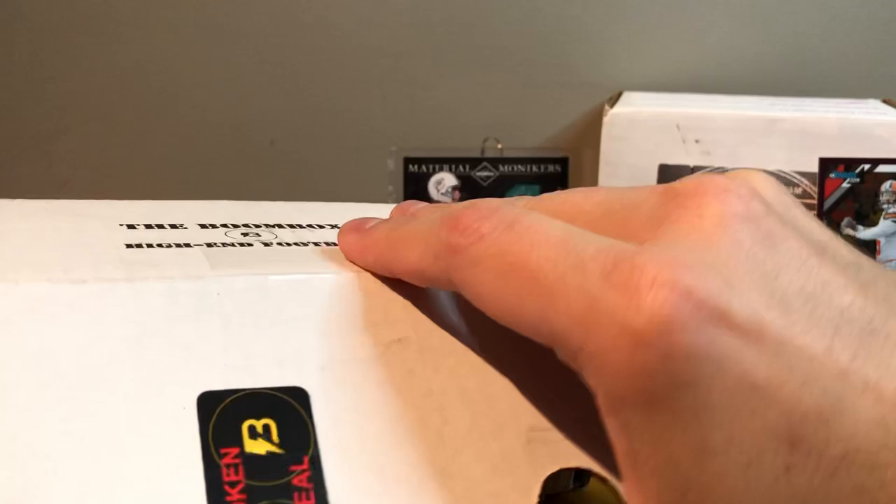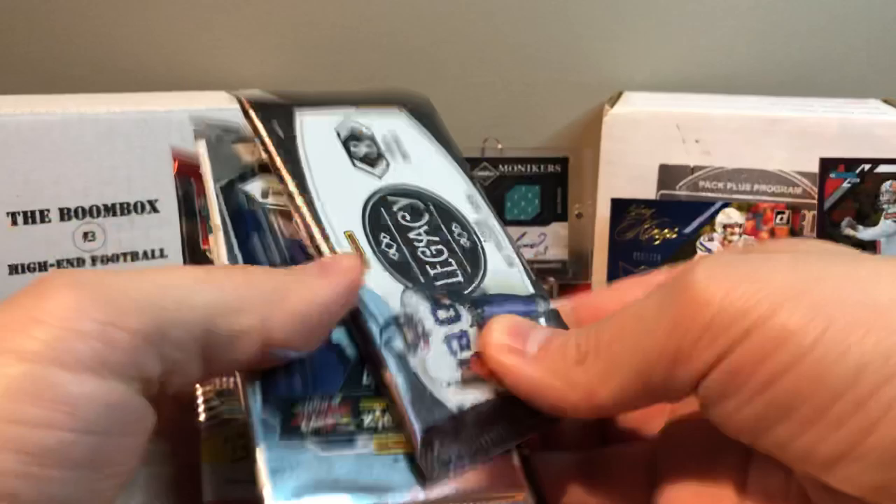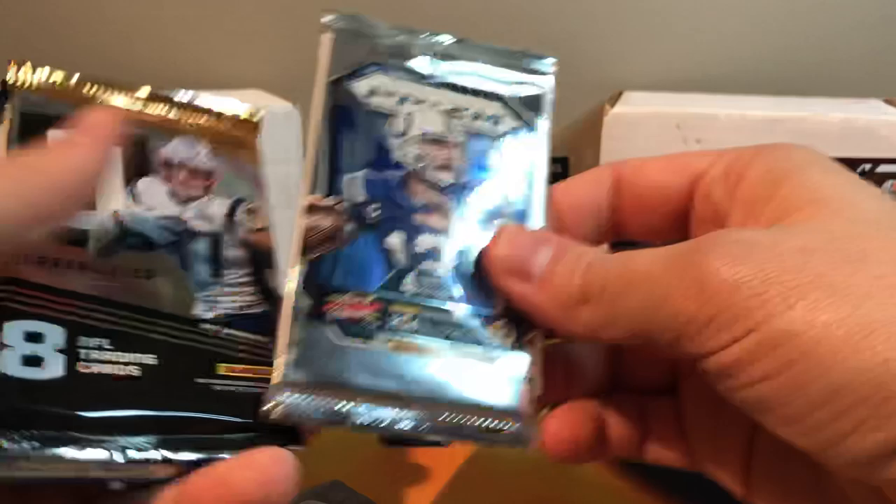Alright, what are we looking at for the Boom Box? We do have a one touch. Got Legacy, Prism — that's 2015 — Unparalleled, another Dunruss, another thick one, Certified, and Elite. Let's get the Dunruss out of the way.